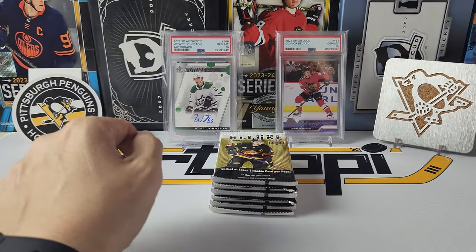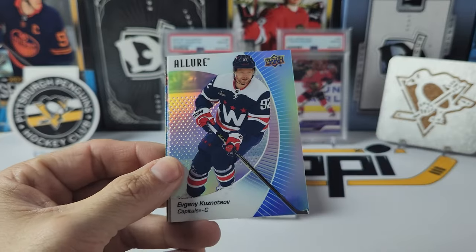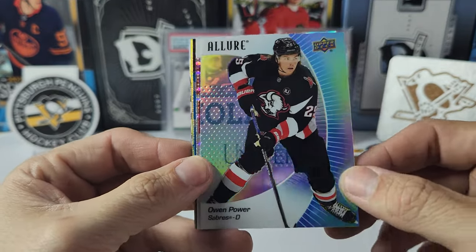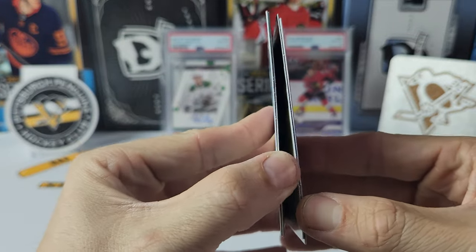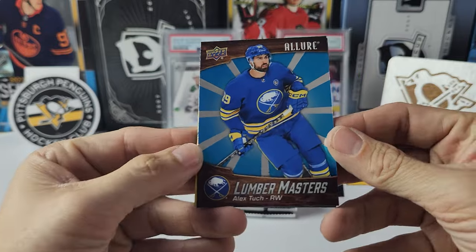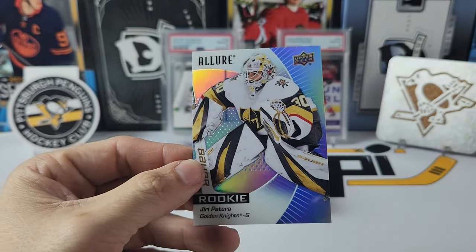After two packs I'm liking the design. Pack three: we have the Rat, Evgeny Kuznetsov, Owen Power — I do like those jerseys, hopefully they stick with them — Jonathan Marchesso, and that's going to be the red rainbow — yep, there you have it. We have a Lumber Masters Alex Tuck, a yellow-green color flow of Gabe Velarde, and our rookie is Uri Patera.